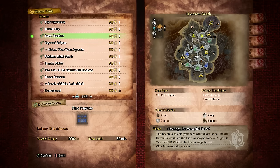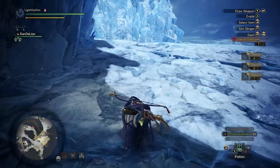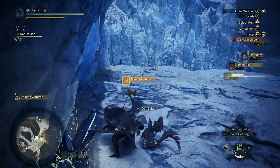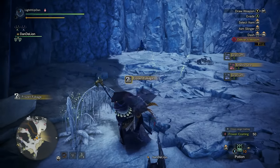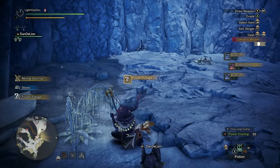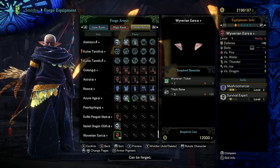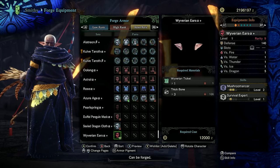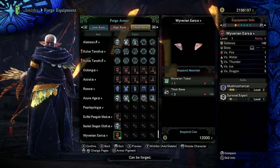Next, we've got the MR3 event Flora Frostbite, where you'll need to deliver 10 ice blooms in Hoarfrost Reach. Starting at Camp 7 or Camp 15, gather at the frozen foliage nodes. Having levels in Botanist will help, but even without any gathering skills it's super quick — there are loads of frozen foliages nearby. You'll be rewarded with a Wyverian ticket to craft the Wyverian Ears Alpha Plus armor — a rarity 9 head armor with a level 4 gem slot, two levels of Mushroomancer, and one level of Survival Expert.